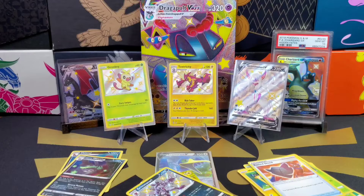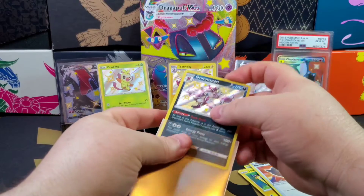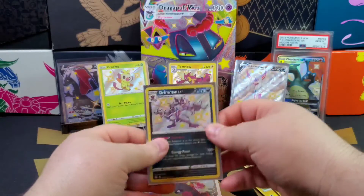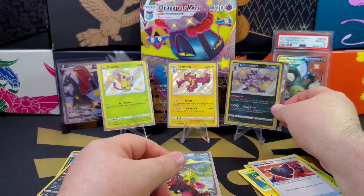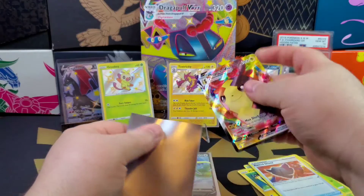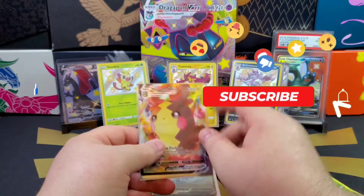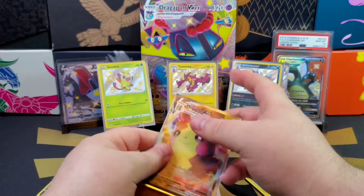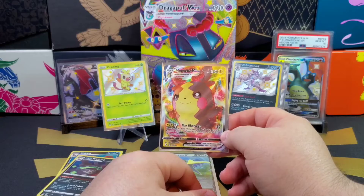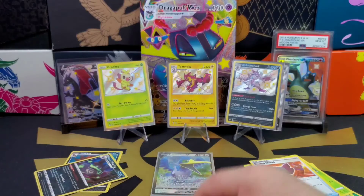I'm going to sleeve them up. I want to take a moment to appreciate you for tuning in — I hope you had fun. I'll say the Dragapult box definitely took it to the max when it came to the pulls, so it definitely deserves the W versus the Crobat box. Each box is different, and who knows if maybe the Crobat box will bring you the luck. No Charizard, no Lapras, no Ditto — so the search for those continues. But we got some Morpeko VMAX doubles, so boom! As always, take care of yourself, take care of the ones you love. Peace.